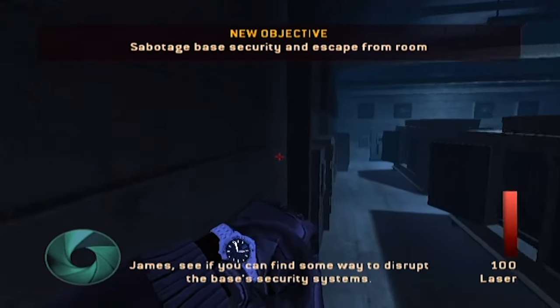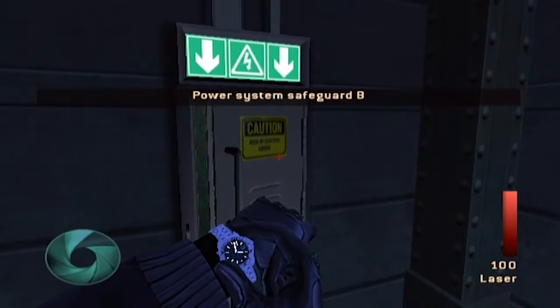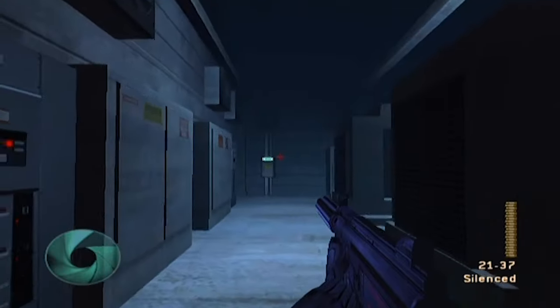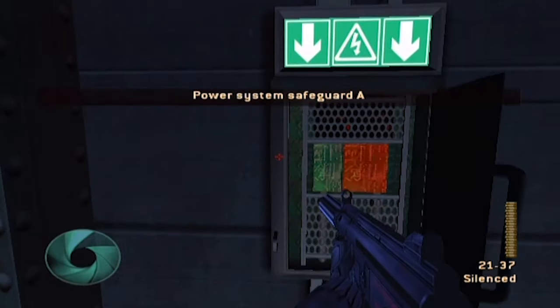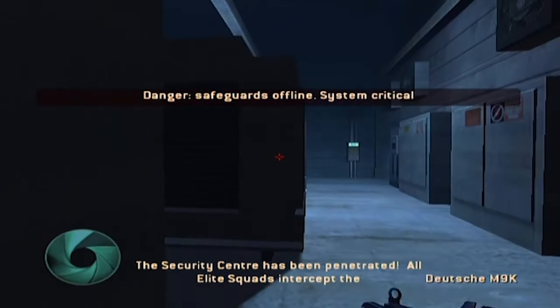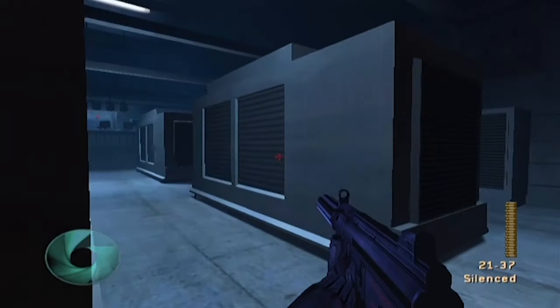Let's try that again, and let's not blow myself up this time. Security B - let's hit the green and not the red. Wonderful. I guess the other one is just over here on this side. Let's bring up the old laser. I've got the M9K with a lot of ammo.